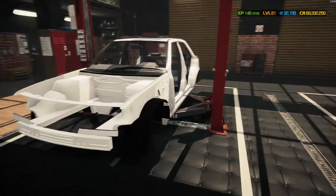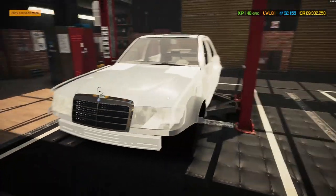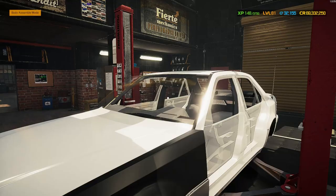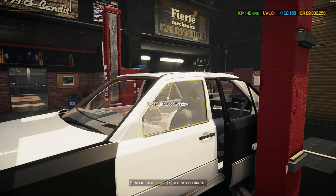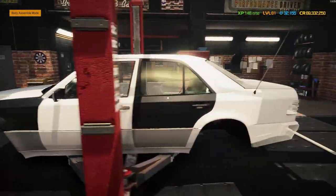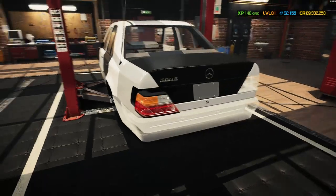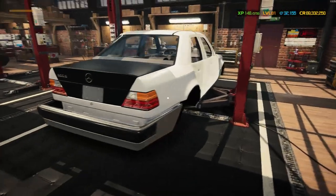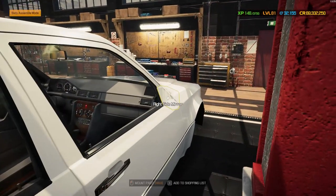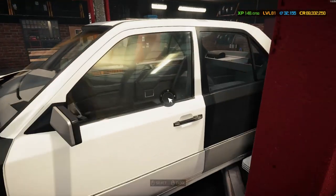Time to get our beautiful 500e Hammer all back together. Back on with the hood, the lovely fenders on either side, and the headlights. Windscreen on, doors in, windows in, mirrors in. No front bumper because that is part of the wide body kit from Multiply. Rear window in, trunk in, rear tail lights and rear bumper. Round to the other side - door on, window in, and the last wing mirror.